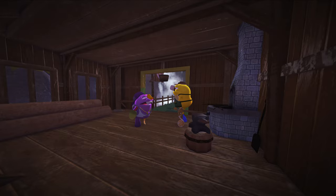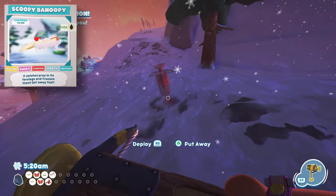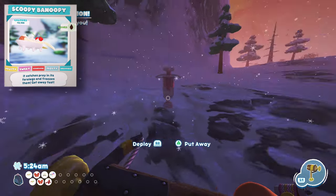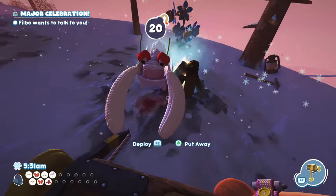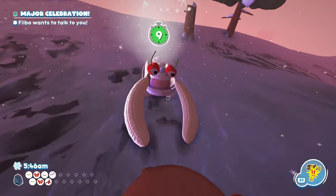The first bug snack on this list is going to be the Scoopy Banoopy. This is a big ice cream sundae creature that wanders around on the Frosted Peak. You won't be able to catch it as is because it's freezing and will freeze you and your traps when touched. So the key here will be to heat it up using a nearby fire, then while the timer's going, get a trip shot set up and run it into it to trip it so that you can catch it.